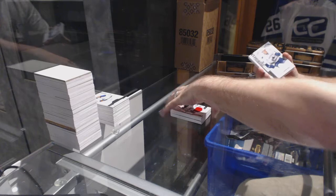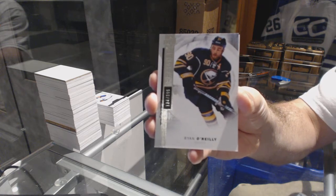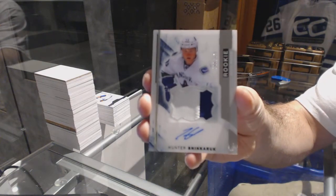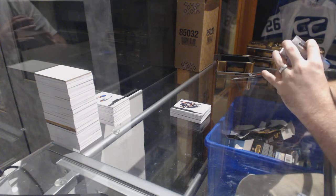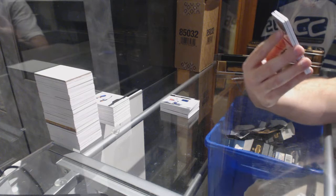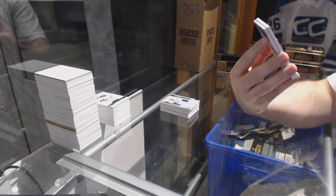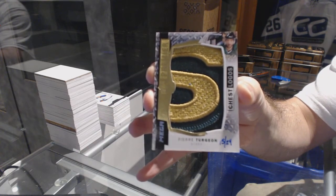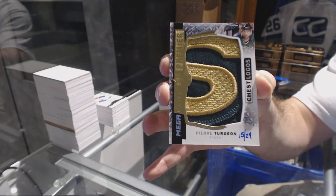Vancouver Canucks, /399, Hunter Shinkaruk. For the Buffalo Sabres, /399, Ryan O'Reilly. We've got for the Vancouver Canucks a /375 rookie auto patch, Hunter Shinkaruk. Number 15 of 24, a Mega Patch Chest Logos for the Dallas Stars — Pierre Turgeon. Mega Patch out of 24, Pierre Turgeon.